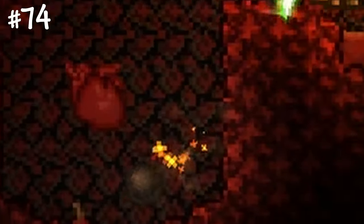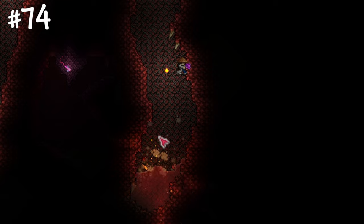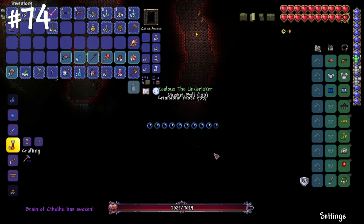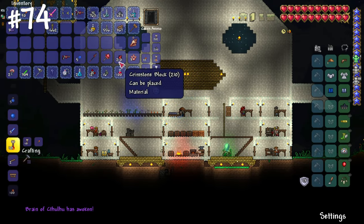Destroying shadow orbs or crimson hearts is a great way to get early game weapons — you can safely break two of them with bombs or even more. The boss spawns after each third orb. However, if you teleport to your base, the boss will despawn, letting you break three orbs again.